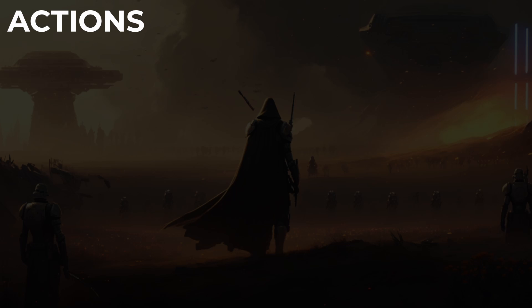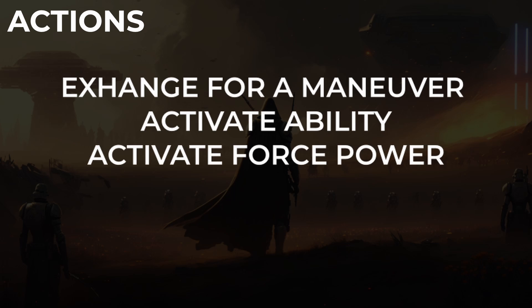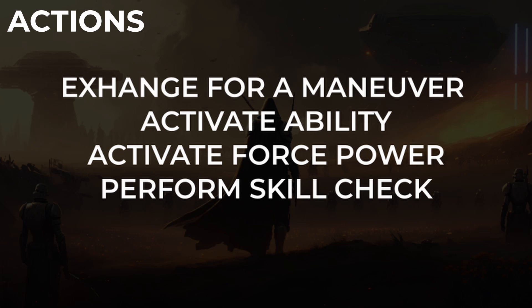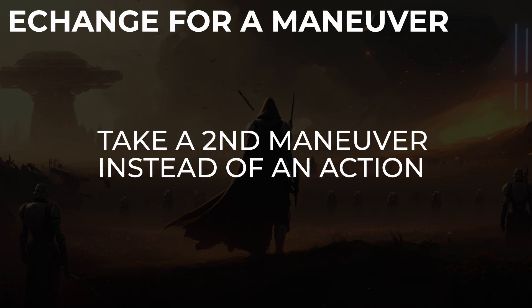Next up are the types of actions. The listed actions are: exchange an action for a maneuver, activate an ability, activate a force power, perform a skill check, and perform a combat check. Most of these are self-explanatory. Exchanging an action for a maneuver is simply taking two maneuvers on your turn instead of a maneuver and an action.